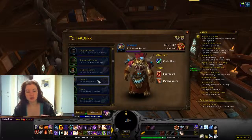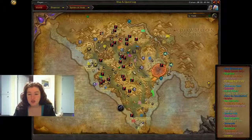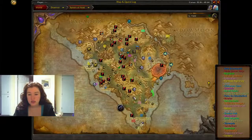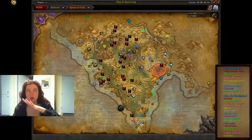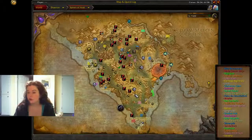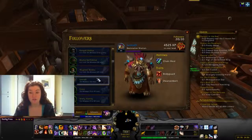Lairaj — you go to Spires of Arak, get about two-thirds or three-quarters of the way up, and you'll see a cave on your left. Head in there, kill a couple guys, and you'll eventually find him. Click on him, he gives you a quest, complete quest, and you get him as a follower. Really straightforward — not a hard one to find. There's sometimes some Horde there, but if they're leveling they'll be low if you're already at 100.